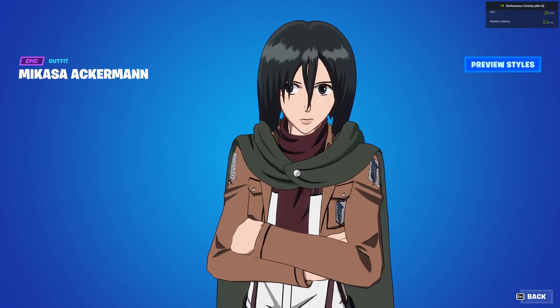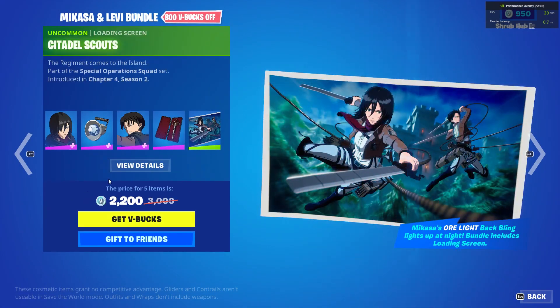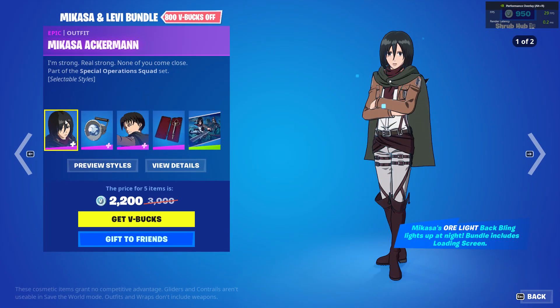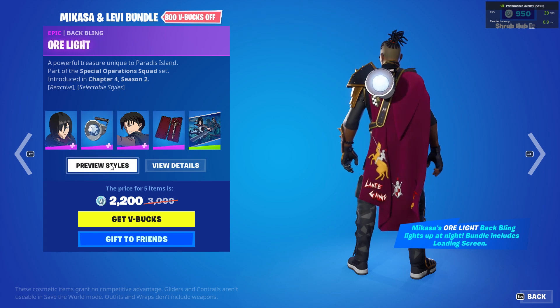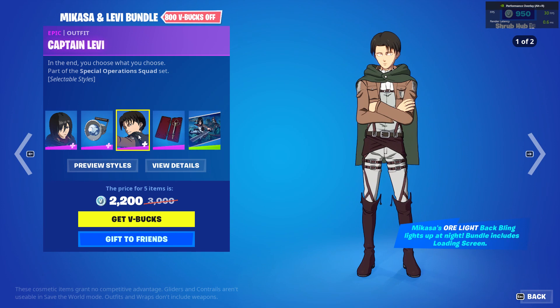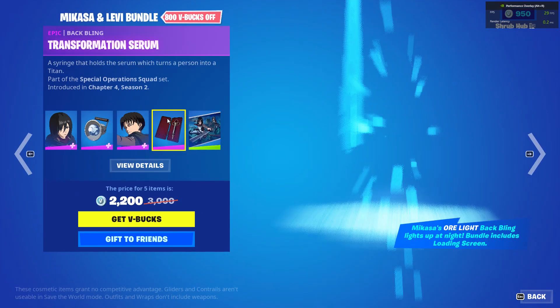She's from chapter 4 season 2 and she has the cloak off edit style. We have the Aura Light back bling with the reactive edit style. Then we have Captain Levi from chapter 4 season 2 with the cloak off edit style.